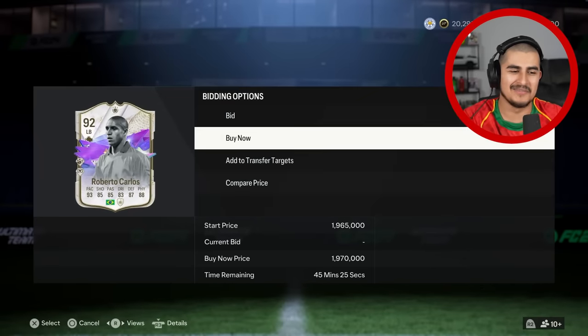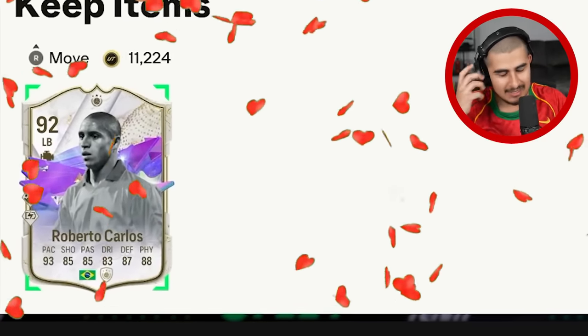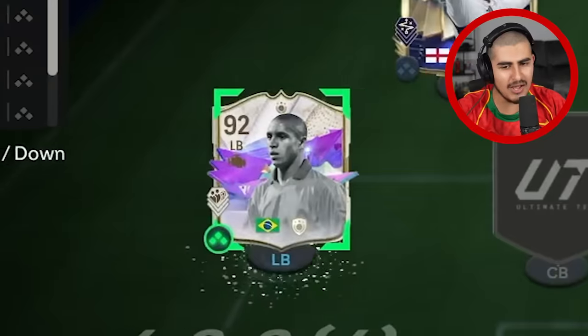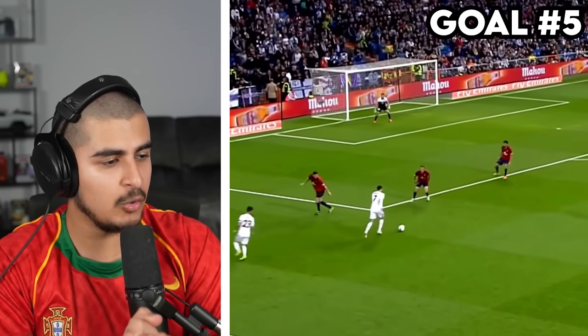Now I can buy my favourite cute bald man Roberto Carlos for 1.97 million coins. I literally went bald because of Roberto Carlos — I love him. Roberto Carlos, get in my left back position. We now have four players out of eleven.